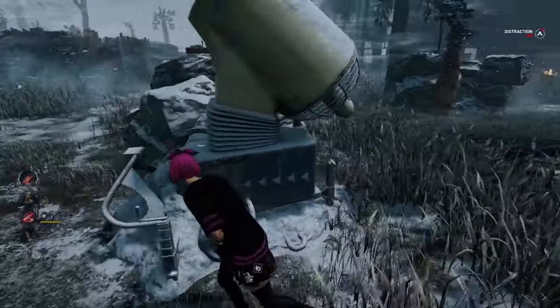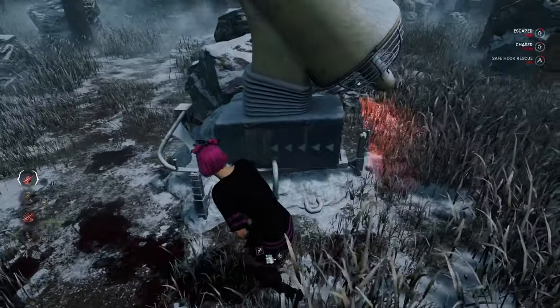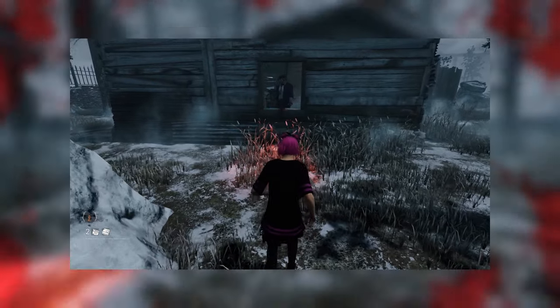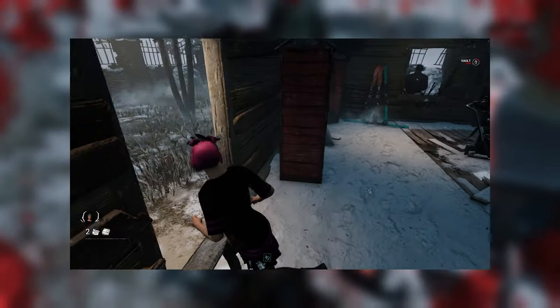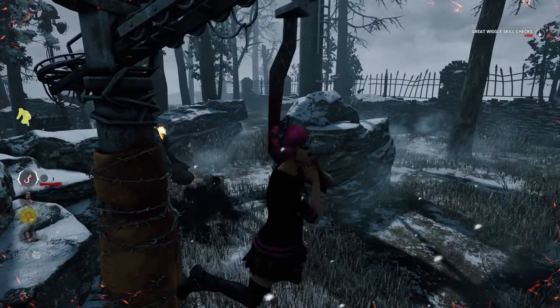Going into a tech not many people know about, we have the kek tech. The kek tech can be pretty difficult to pull off, but it's worth it every time it works. It's performed when the killer vaults a window and you run directly at them from the front, vaulting as soon as the killer's animation is done, phasing through them and safely fast vaulting to the other side. The timing can be pretty tricky and it isn't usually consistent, but it is possible with practice.